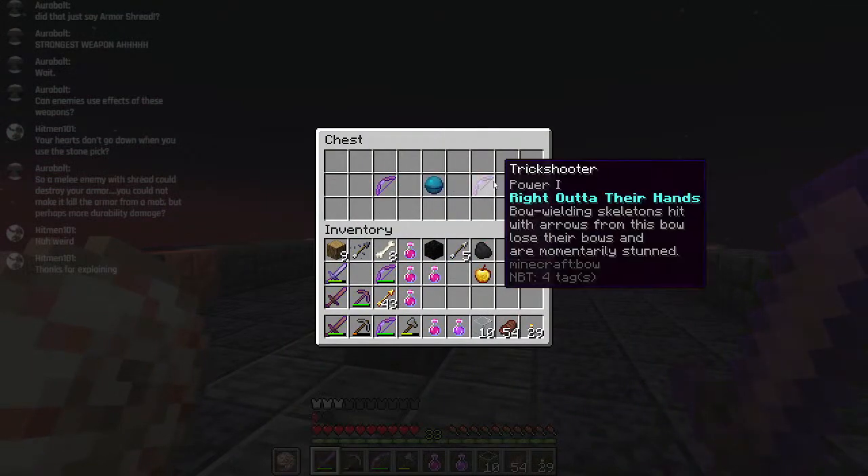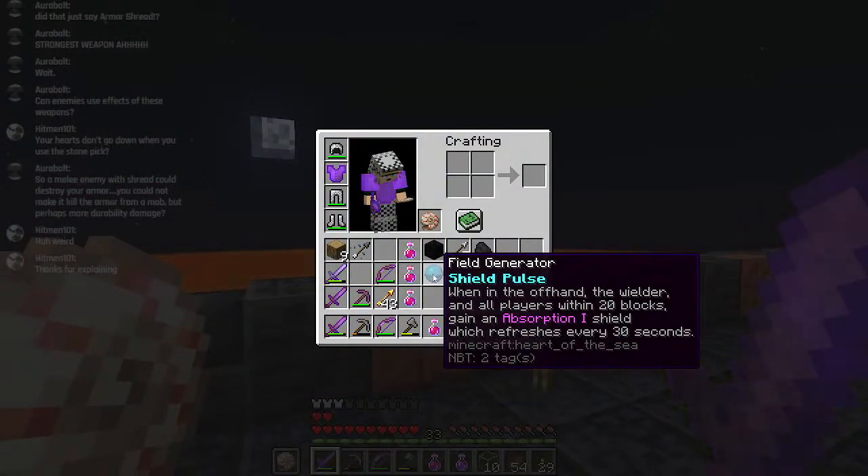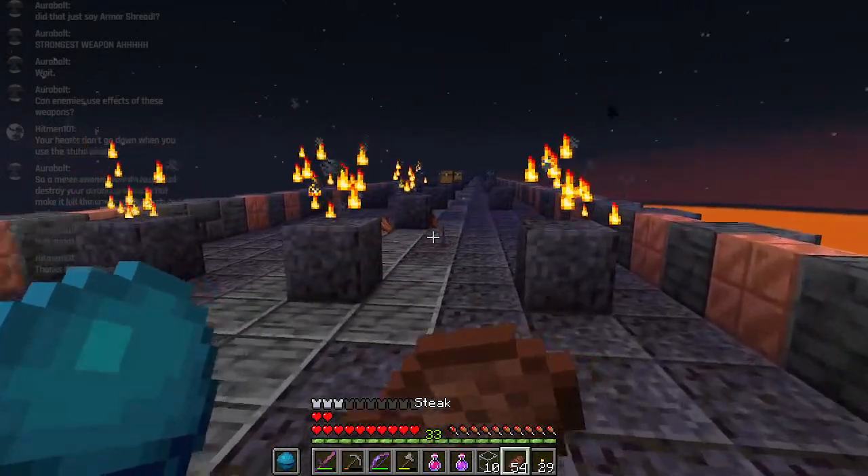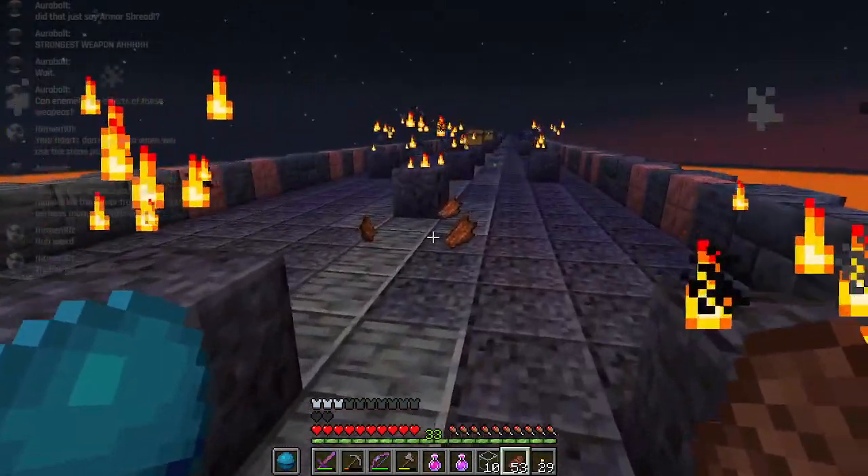We have a very powerful offhand in here. When in the offhand, the wielder and all players within 20 blocks get an Absorption 1 shield, which refreshes every 30 seconds. Might have to wait for the first instance of that to come out - it is a global clock.